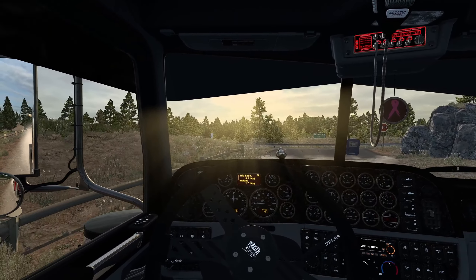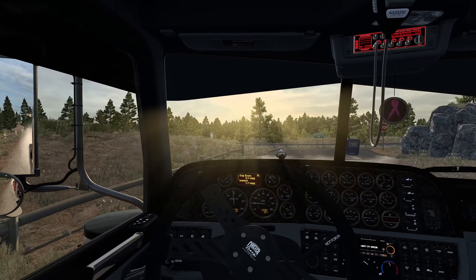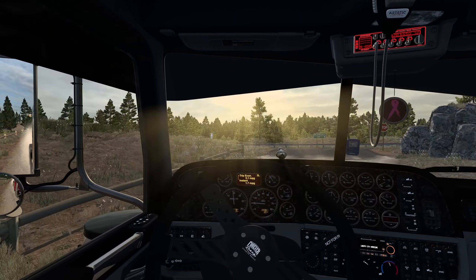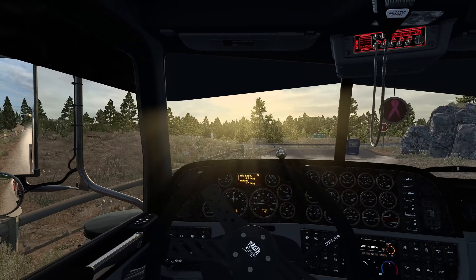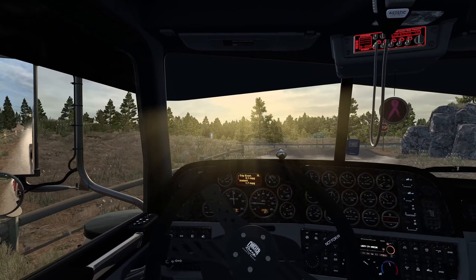Other than that, I updated some mods today — my Jazzy Cat AI traffic pack had an update, and his painted truck traffic pack had an update, so I updated those. I tweaked the settings for the realistic truck physics mod and I'm pretty sure I have it damn close — for sure for newer trucks. Since this is technically a 389X, that's a brand new truck, so one would assume it has all the fancy stability features. You can get it out of shape if you want, but you need to be going about 80 miles an hour and really yanking on the wheel.